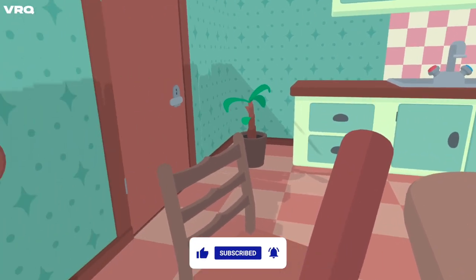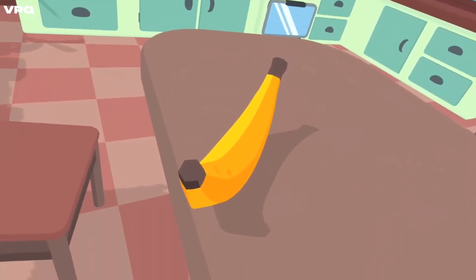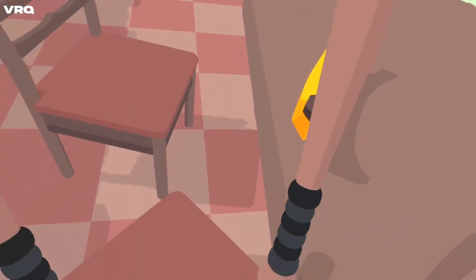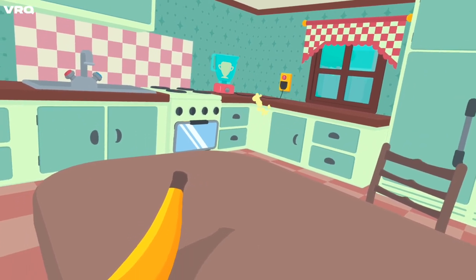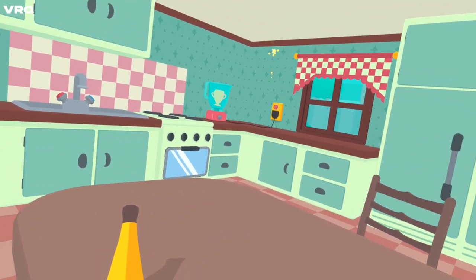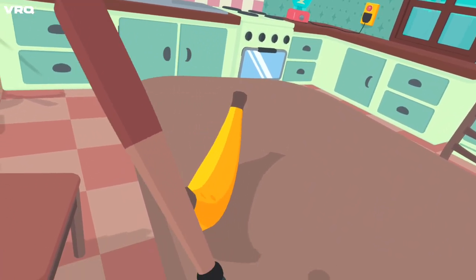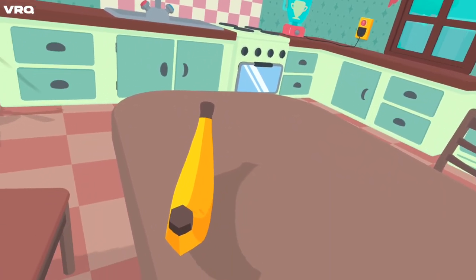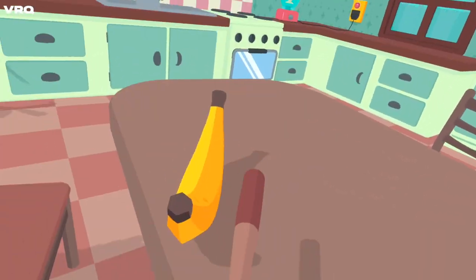On to the next level — baby food! Much like What the Golf, there's a lot of weird puzzles to figure out. The first one is pretty easy: shoot the banana out of the banana peel. This one I couldn't quite understand — I thought, yeah, shoot the banana at the blender.